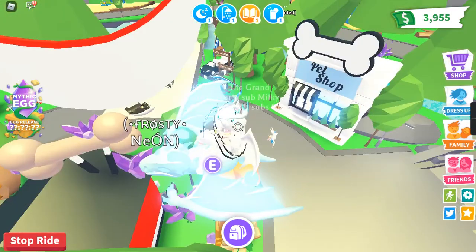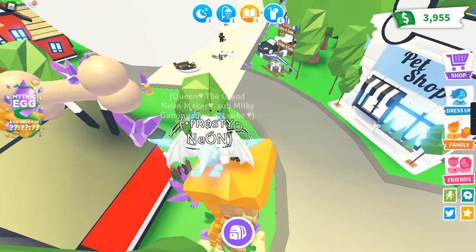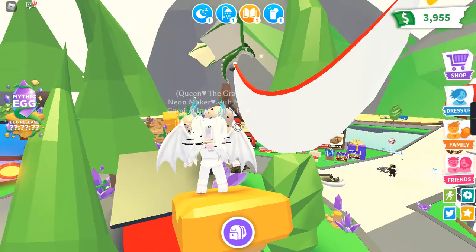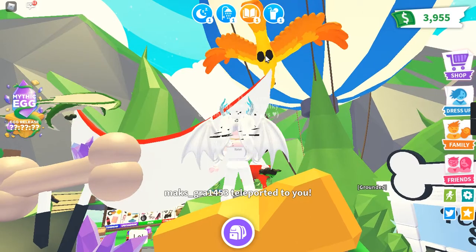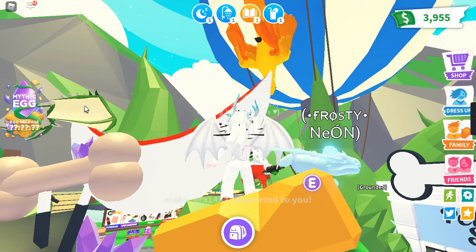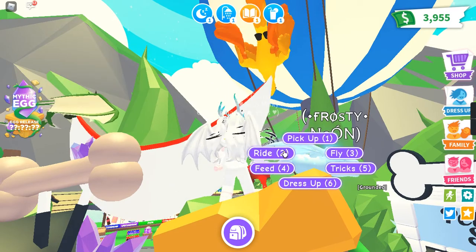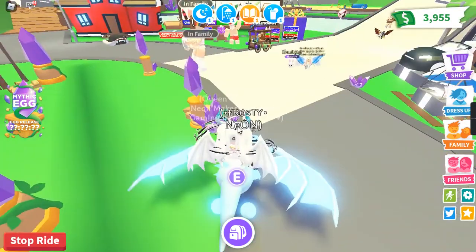Wow, just wow. Look at this, guys — there is no surprise, they already showed two pets here. That one is a phoenix and the other one is a dragon. There is one more dragon and it is a green color. Let me show you more details.